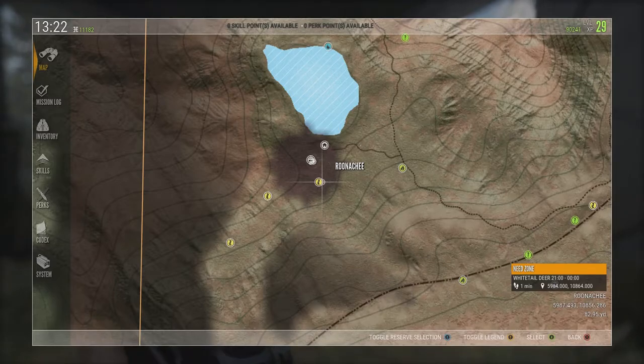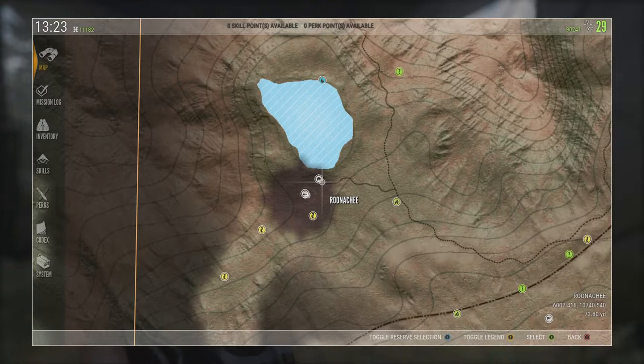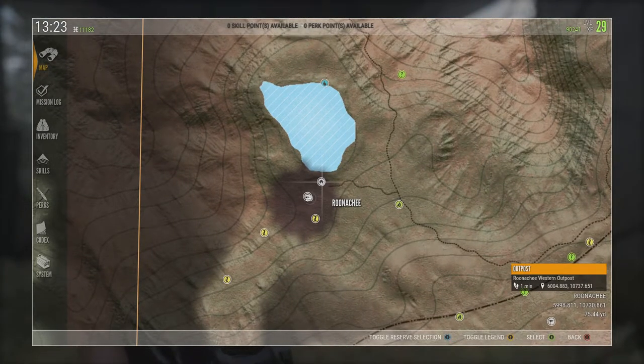As I was leaving the game, I wanted to save the game and all that stuff. So I fast traveled up here to the Renoche Western Outpost. And as I was literally pressing start to exit to the main menu and turn everything off, two different bears — a male and a female — called out.